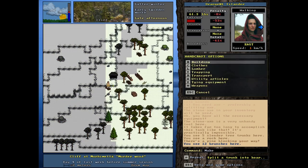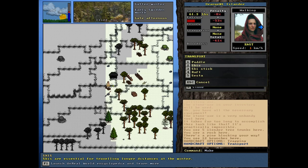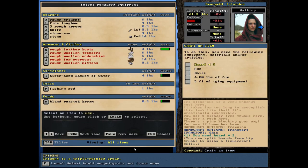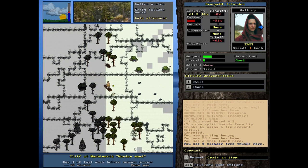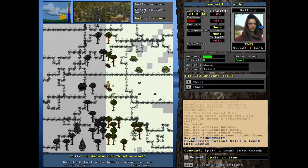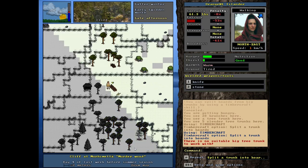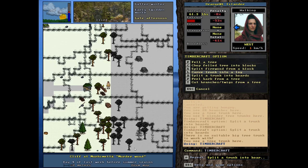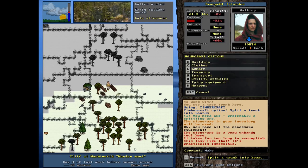Let's look into getting transportation going — or trapping, sorry. Transportation. I would like some skis. What do I need? I need boards. This game is killing me right now. You can split boards from big trunks — is this trunk a hard one to work with? There are some slender ones — can I split those? No suitable... I don't understand. It's saying it's very unhandy, so I don't think we're going to be able to make real skis.